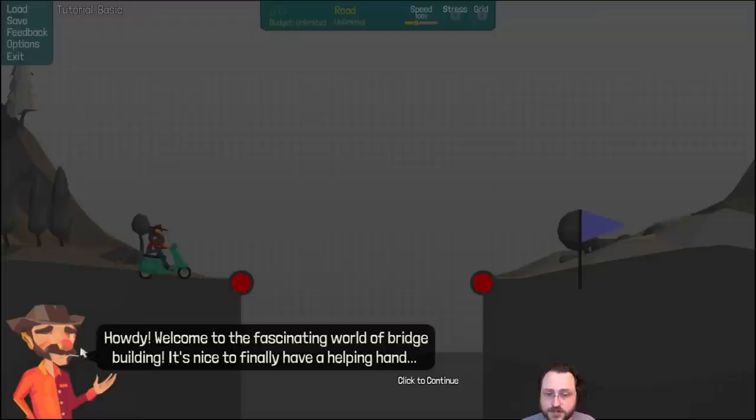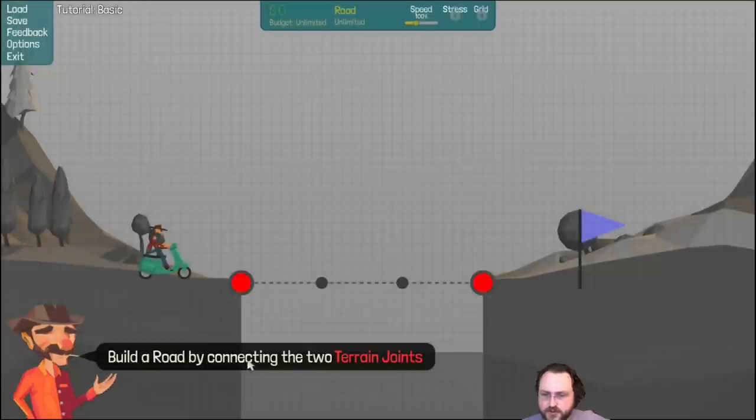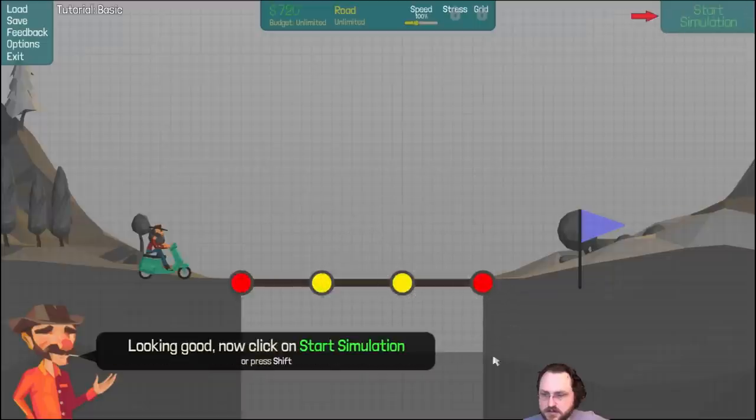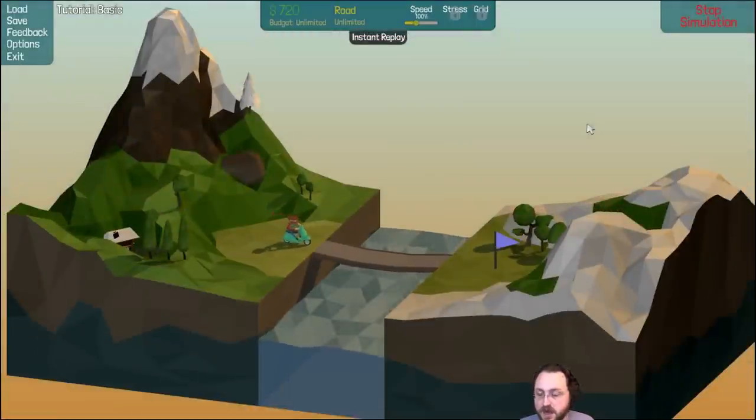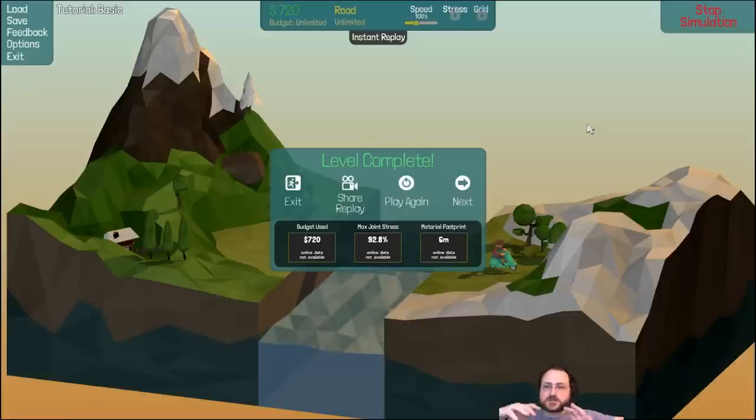We've got a little tutorial guide. It says: 'Howdy, welcome to the fascinating world of bridge building!' First thing: build a road over the water by connecting the two terrain joints. Click, click, click. Looks good. Press start simulation or Shift. I love hotkeys. It's a fully rendered bridge-building simulation — normally you only get a purely 2D view.